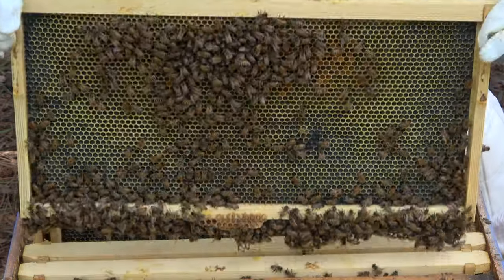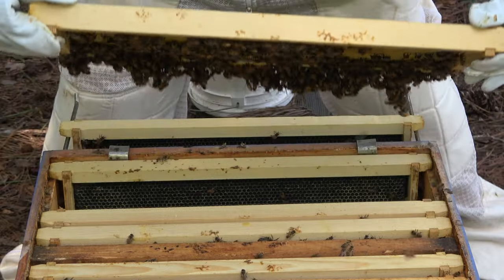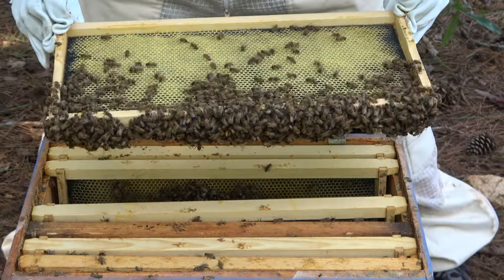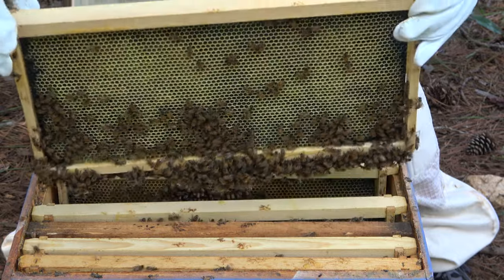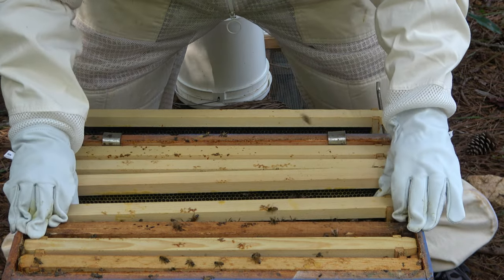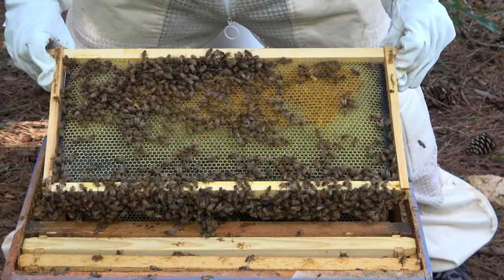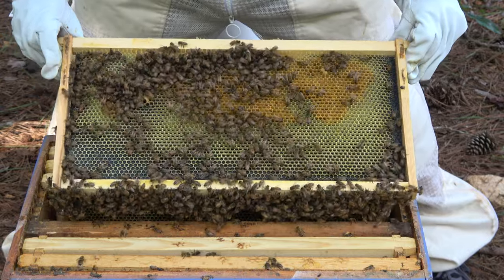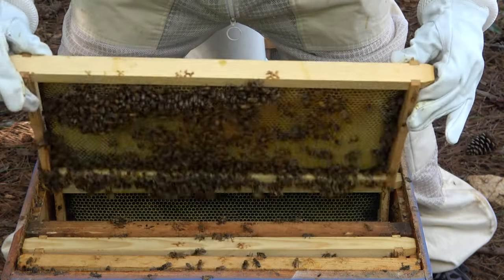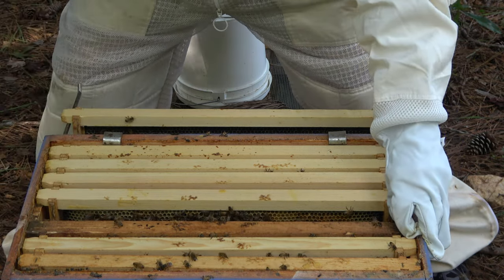I think they are looking good - they're drawing comb, there's lots of them, relatively speaking. I don't know why there's so much on the bottom versus on the frame; I feel like that's not ideal. I've lowered my standards. Usually I say I just want to see the queen. Today I'm just so happy I see bees versus no bees.